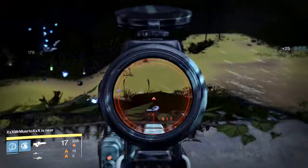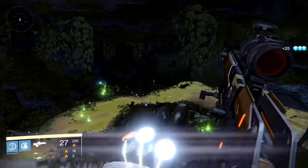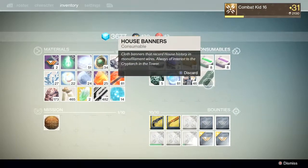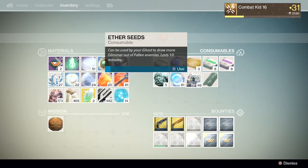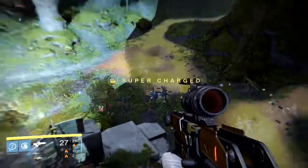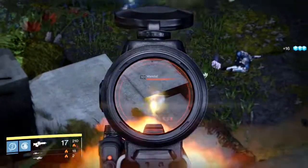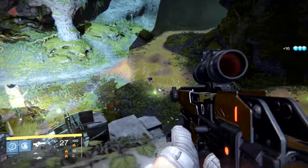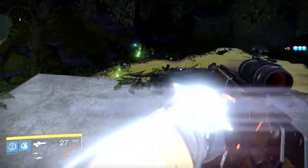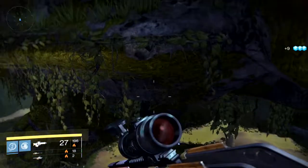Right now I got a Reaver Vandal, so you get Glimmer out of this too. We could also consider this a Glimmer cave. You also get a whole lot of House Banners and Ether Seeds. The only time you get Glimmer is from killing the Vandals and the Fallen — not from the little flying ships.